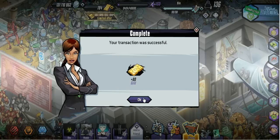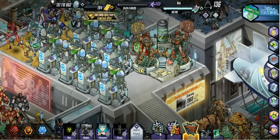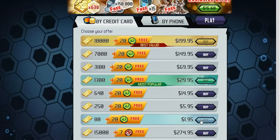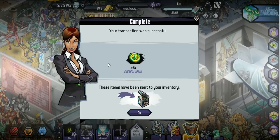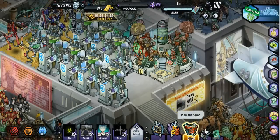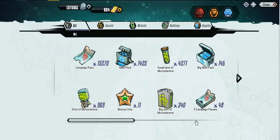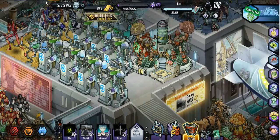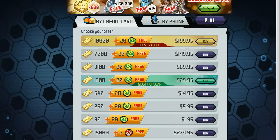80 gold for $1.95 on the next one, and it's actually cheaper to get three of these than the $5.95 one, because for three of them it was $5.85. As you can see I got 40 tokens already and 160 gold.